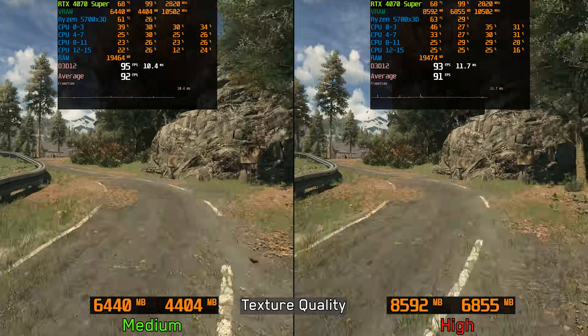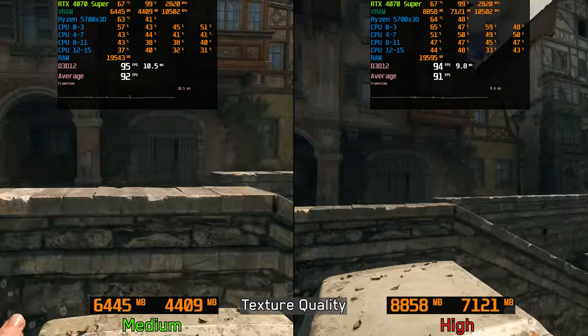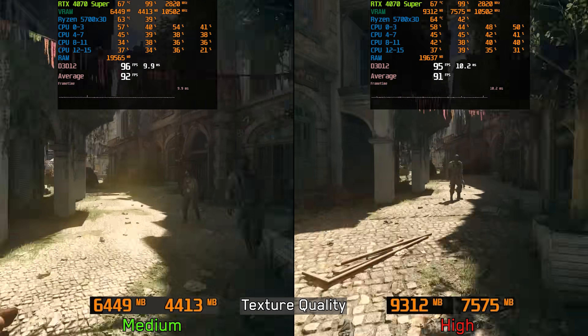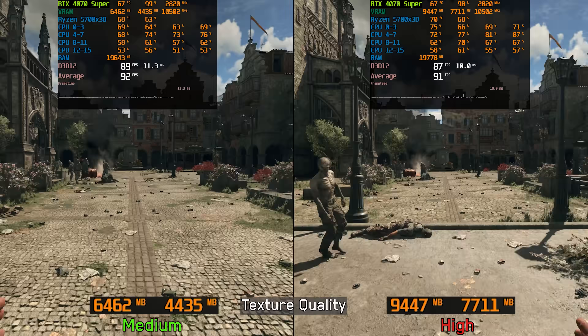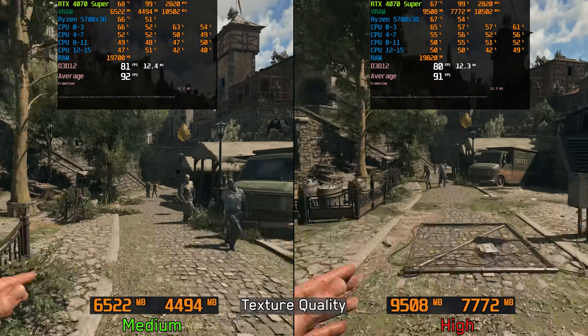So if you have disabled Reflex and DLSS frame generation but are still seeing stuttering or big performance drops, switch to medium texture quality. This helps most on 8GB GPUs, but can also improve stability on higher VRAM cards.